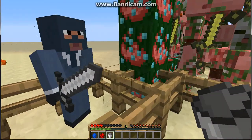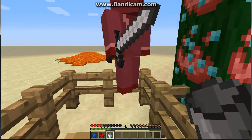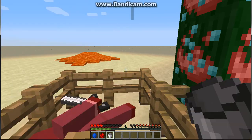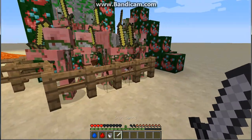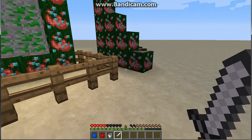Next one we got right here is the Spy. When you kill him, he dropped an iron sword. On rare occasions, he dropped paper. Okay, the next one we're gonna see is the dimension I made.